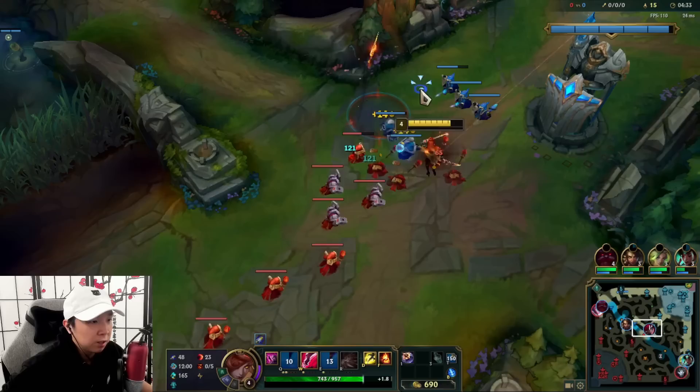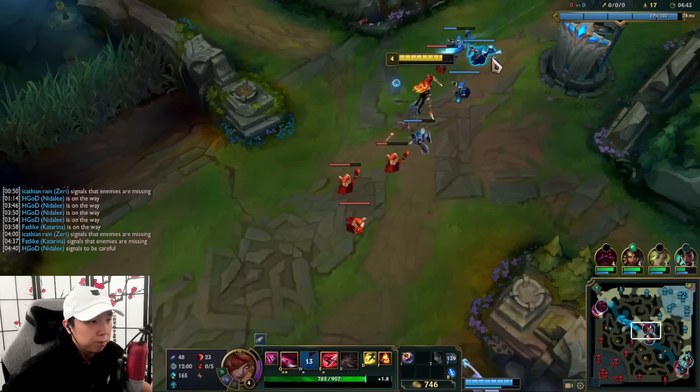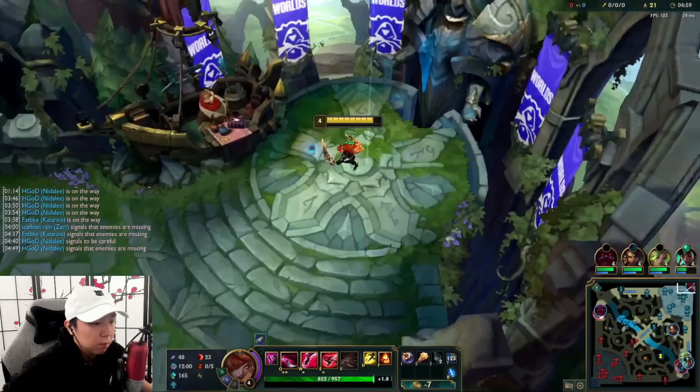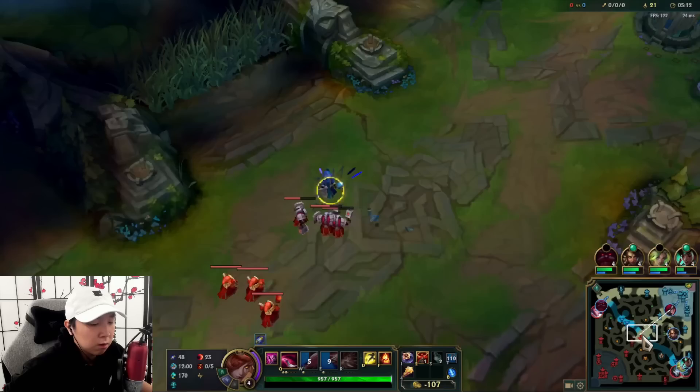We're back in mid lane. We help secure the scuttle for Nidalee. Echo's probably backing here, so my back timer is a little off right now. He gets that scuttle. Now with First Strike, your first back you want to get the Blasting Wand — that's mainly what you're looking for. Futures Market makes it really easy to afford, so you're looking for that first Blasting Wand buy.